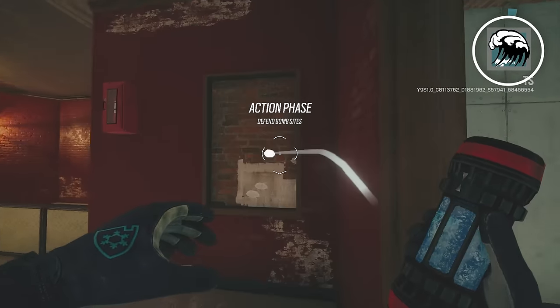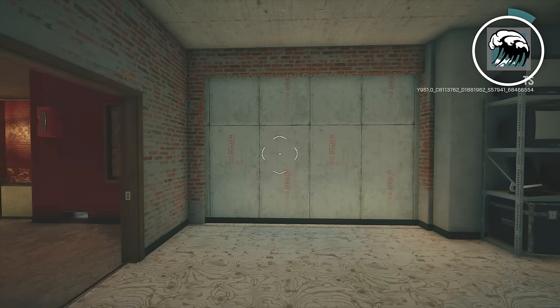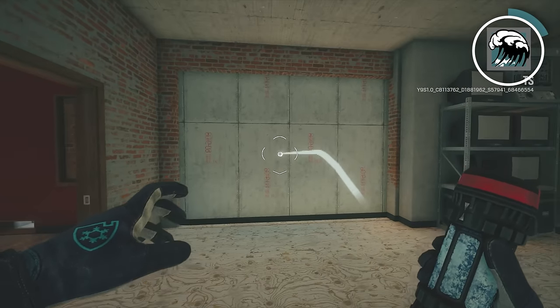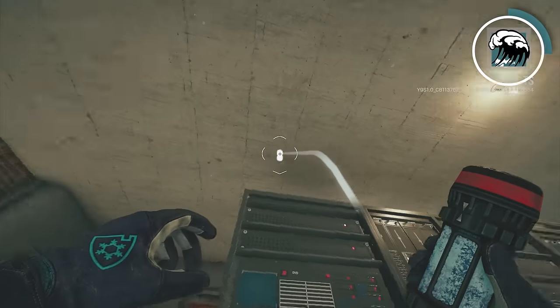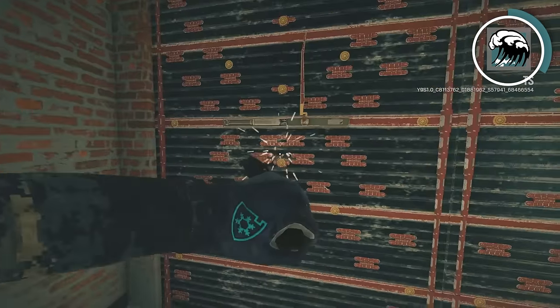The final defender on this list is going to be Tubarão. The mistake that I see Tubarão players making is they put their Tubarão canisters on a wall when trying to freeze it way too close to the center. Tubarão is a lot like Kaid where even if the simple radius of the frost touches a little bit of the reinforcement, the entire reinforcement will be frozen.